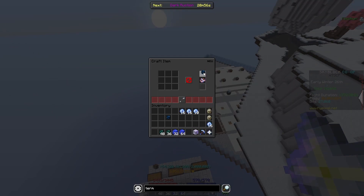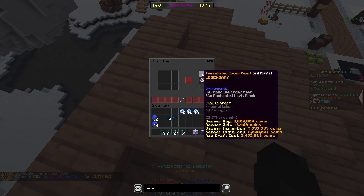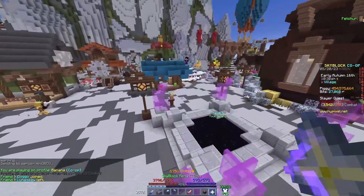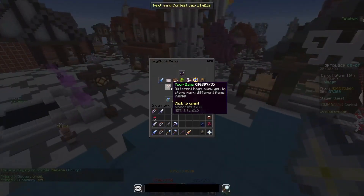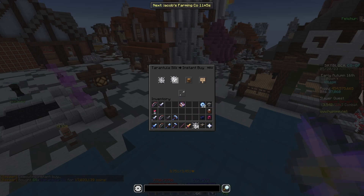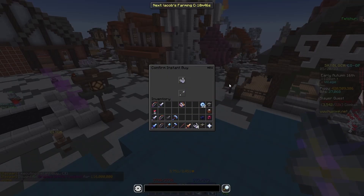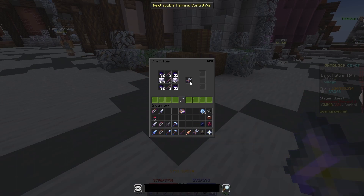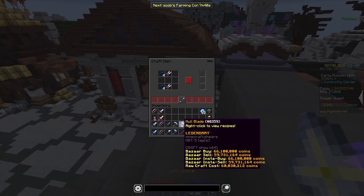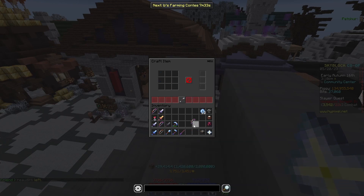I crafted some Tessellated Pearls and bought the rest. I grabbed the Braided Griffin Feathers — I needed four of those. And now we have everything for the Terminator. Now we craft it... boom, there we go. First Terminator — let's go! That looks nice.